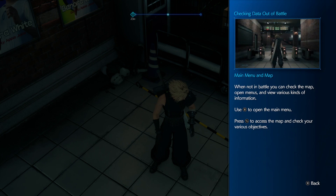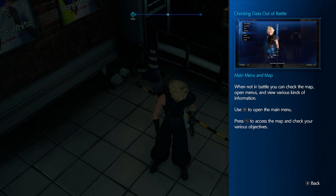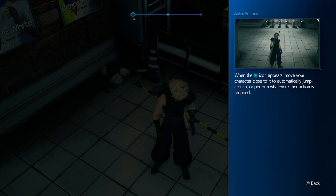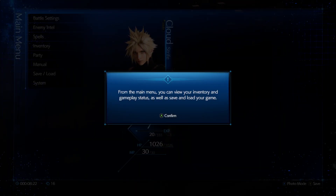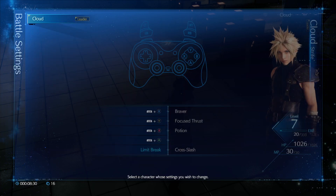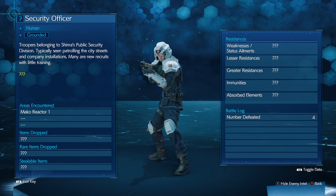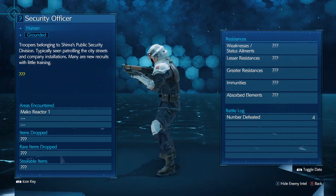You can check the map, open menus, and view various kinds of information. Press Start to open the main menu, press Select to access the map. When the bull icon appears, move your character close to it and it will automatically jump, crouch, or perform whatever action is required — context sensitive button. There is a menu! Troopers belonging to Shinra Public Security Division, typically seen patrolling city streets. Many are new recruits with little training — just like Monsieur Cloud.